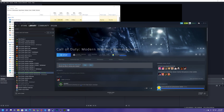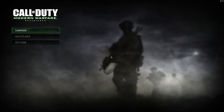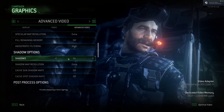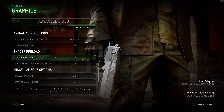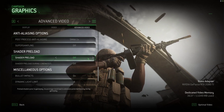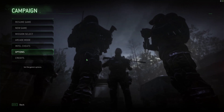The game will close — just reopen the game again. I will show you how to fix the crash because I know a lot of Steam users have been having problems with this game. Go to Campaign, hit Options, Graphics, Advanced Video. Look down where it says Shader Preload — make sure you click these off. Everything off, no shader preload.